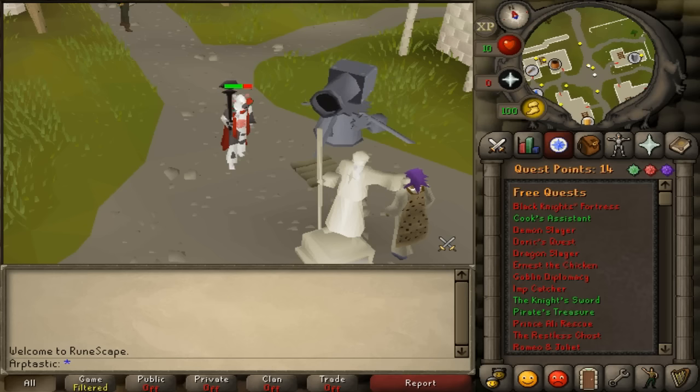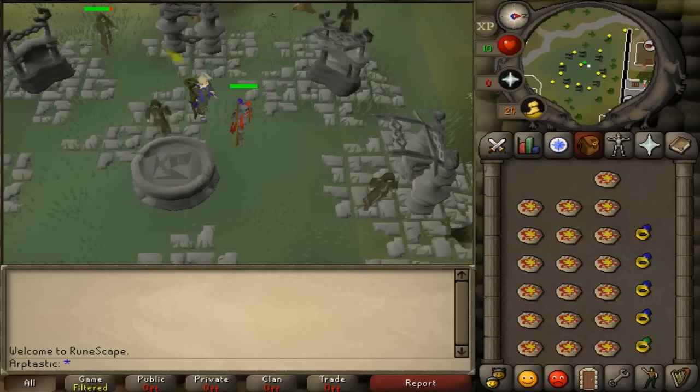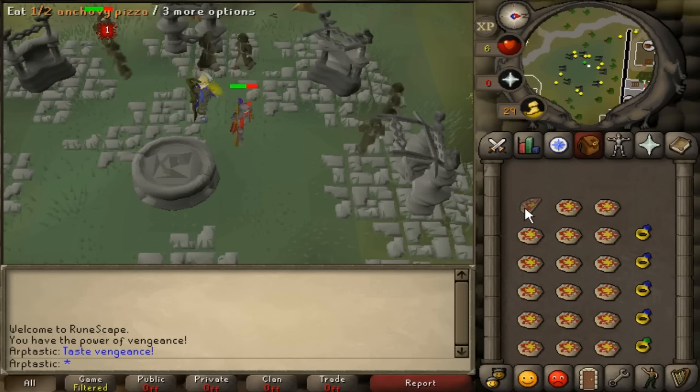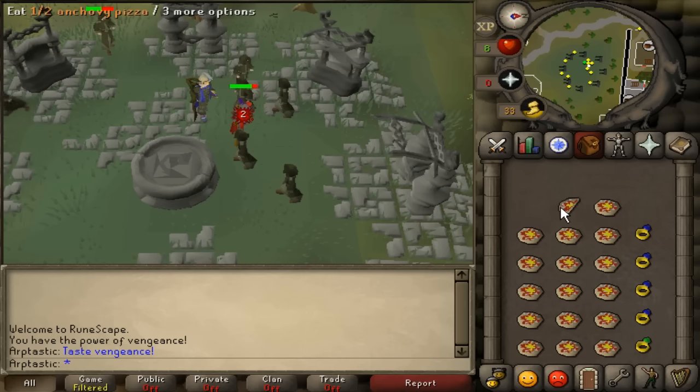Allowing yourself to train range means you can use the dwarf multi-cannon, which counts as real damage, meaning you don't actually need to attack the enemy yourself to defeat them. Cannons are great because they grant 2 range experience per damage you deal and don't give any hit points experience. For quest bosses in areas that don't allow cannons, or if you just don't want to train range, you could also use recoil rings or vengeance other with an alt. You can then flinch it — letting it hit you once and then backing to safety to eat, repeating this until its health is preferably one hit point.